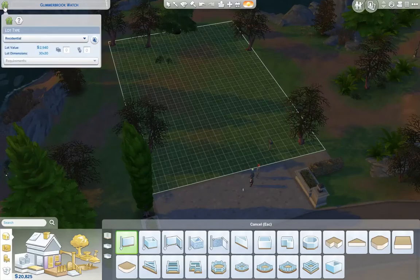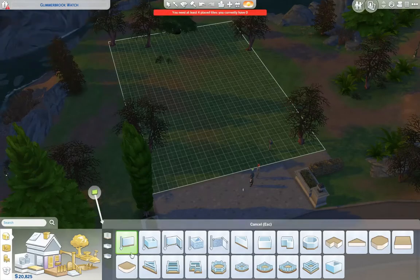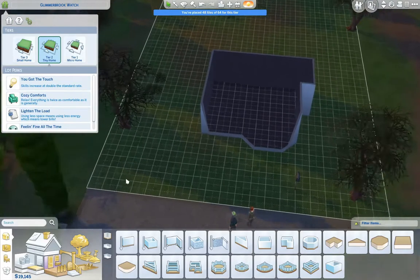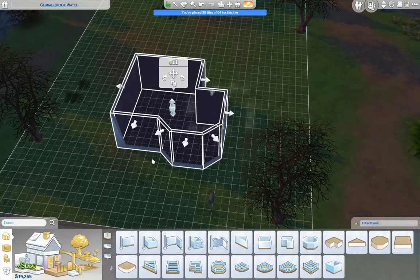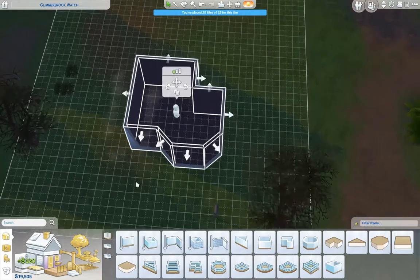It's a micro speed build — it's the first tier on the micro homes, or the tiny living homes. This is for my own personal gameplay, so it's gonna have custom content in it. If it's something you do want to download, I will do a custom-free version and also upload that to the gallery. I am just seeing what size we want, and I decided I did want a micro home. It is for two people and a cat.